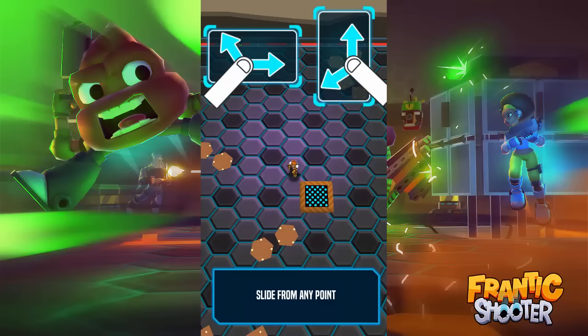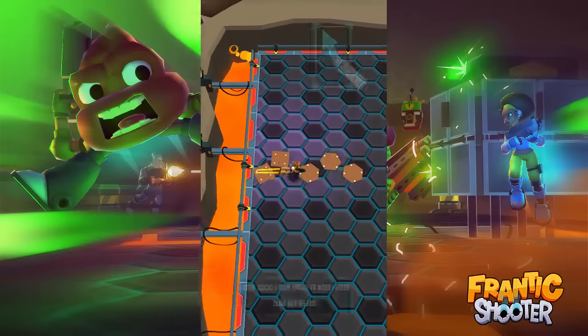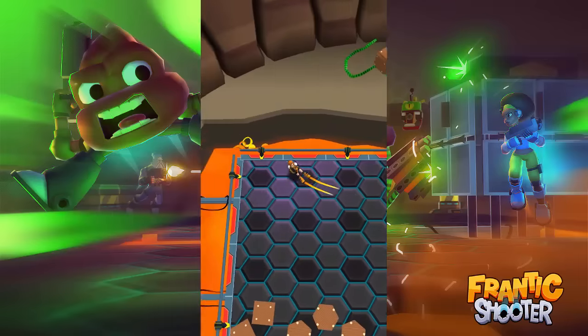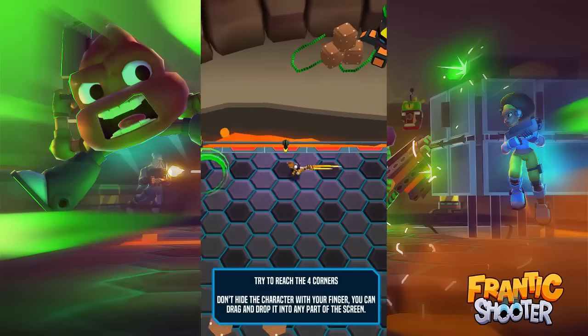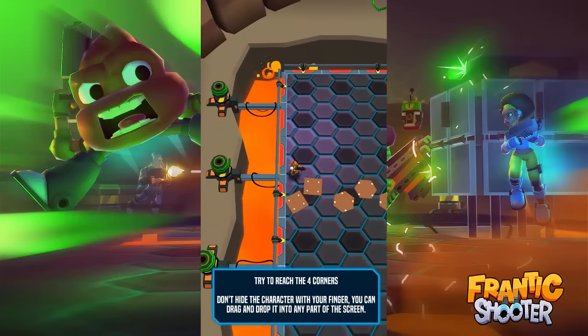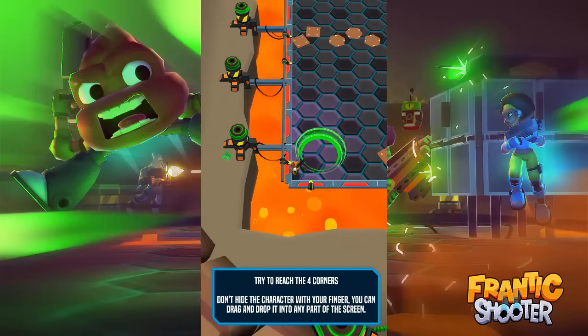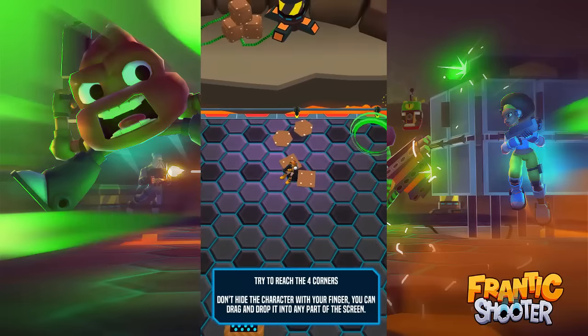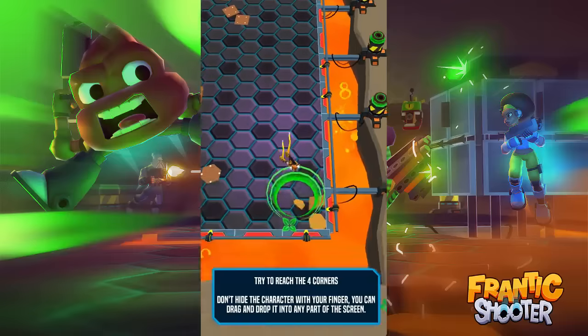What is up guys, it's Solvash - we are back and we're playing a new game that just released today. It's called Frantic Shooter and we're right at the very beginning of it. Slide from any point - it's pretty much a slide-to-move type, no joystick. Try to reach four corners, don't hide the character with your finger, you can drag and drop any part of the screen.